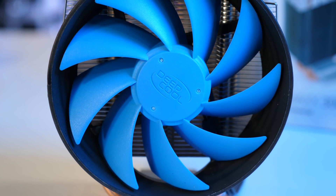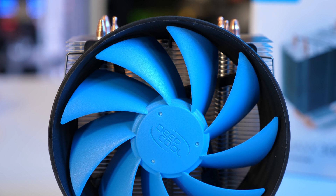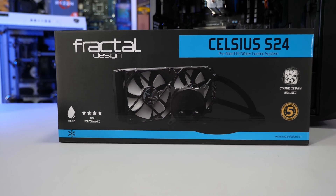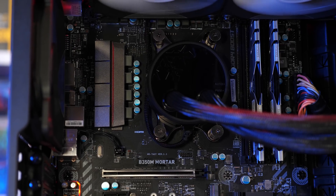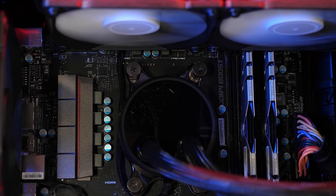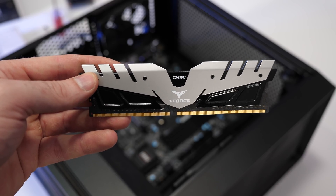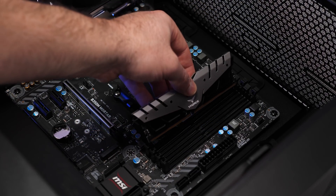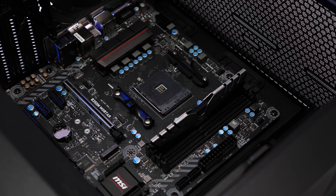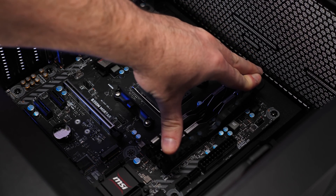For cooling, I'm going with the Deepcool Gammaxx 200T to cool the overclocked 2400G — a ripper of a cooler for just $20 US, though it's often found on sale for around $10, making it an incredibly good buy. Fractal Design also sent along their Celsius S24, which is a nice option if you plan to upgrade the CPU to something with a higher core count in the future. For memory, we're starting with 8GB of DDR4 3000 from Team Group. Their T-Force Dart kit looks great and at $100 it's well-priced. Once memory prices start to fall, hopefully by end of year or early next year, you'd be able to buy a second kit at a much lower price.